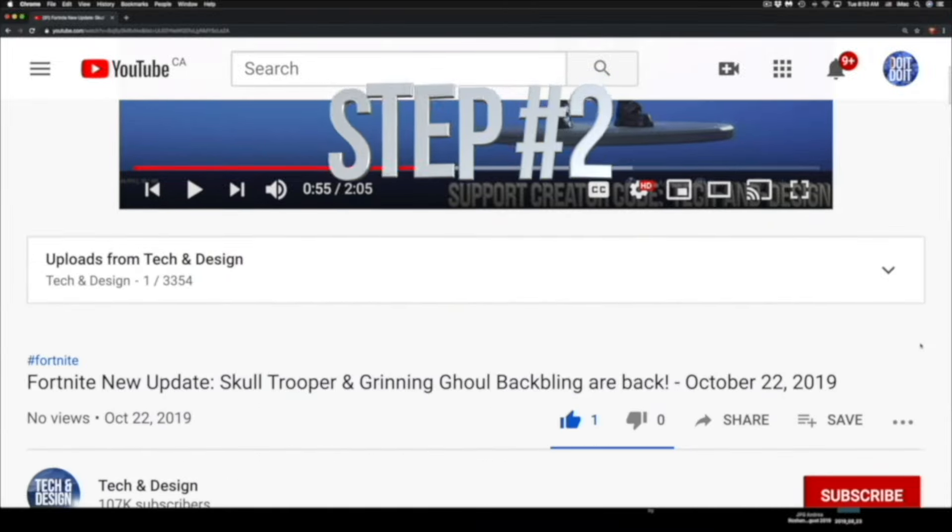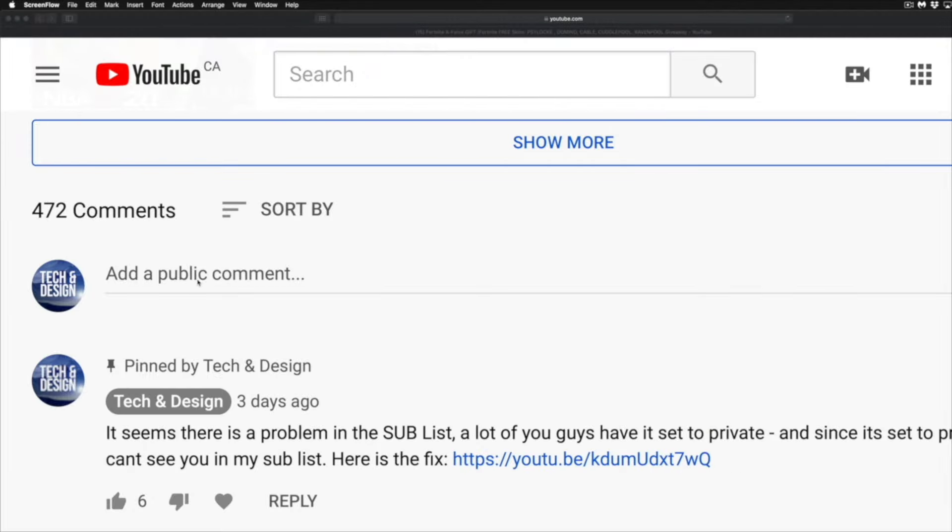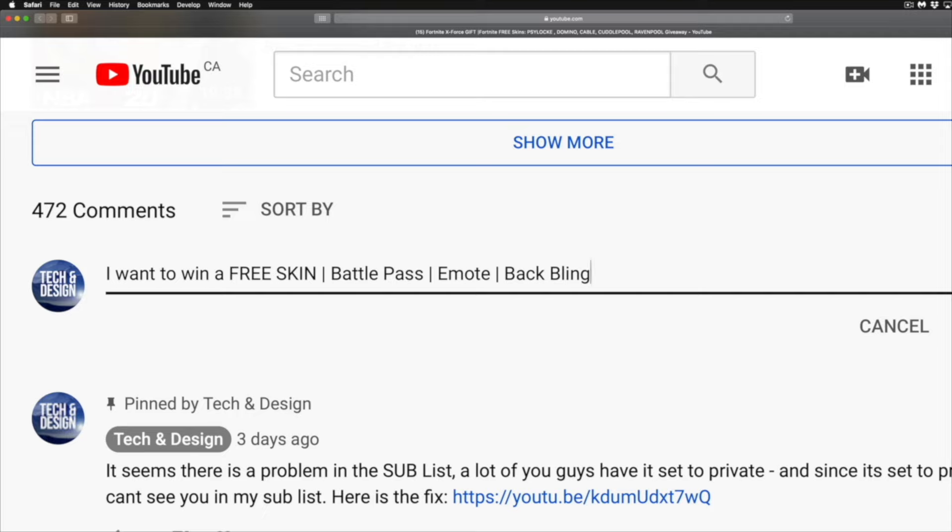Step number two: subscribe to this YouTube channel, Tech and Design — just hit subscribe. Step number three: below in the comments, type in what you want to win — a free skin, battle pass, emote, backbling — be specific. In the end, type in your Epic username so I can match it up with your YouTube name.